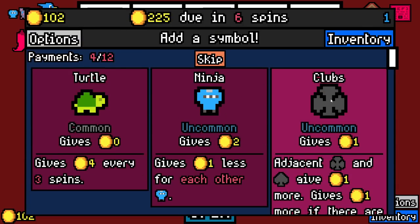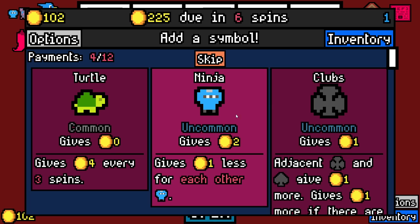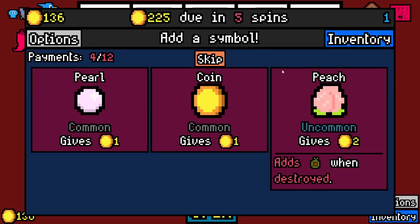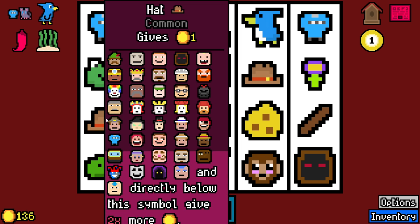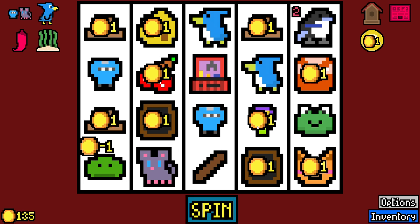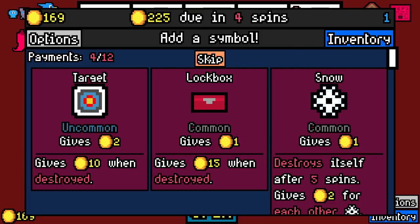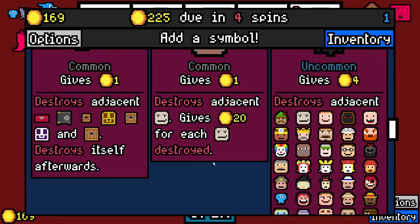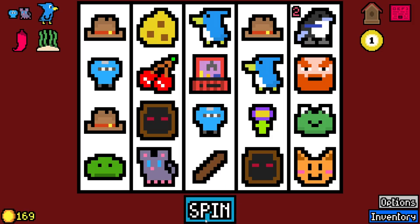Lime slime. Another ninja could be bad. I think it's fine — more likely that we get the ninja and the mouse by each other. I think getting too much more is asking for trouble. But we could get a 10x multiplier on that. Landmine destroys adjacent humans and then destroys itself. I could take the key — it's not bad.